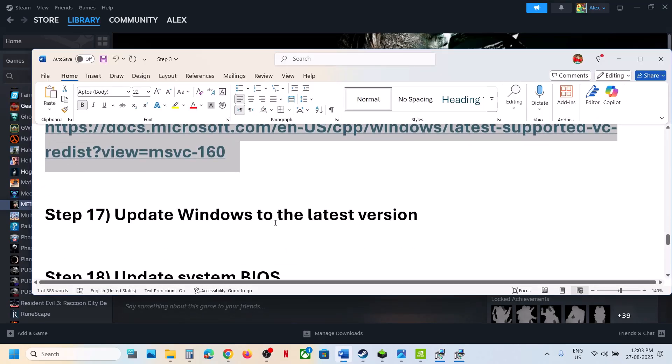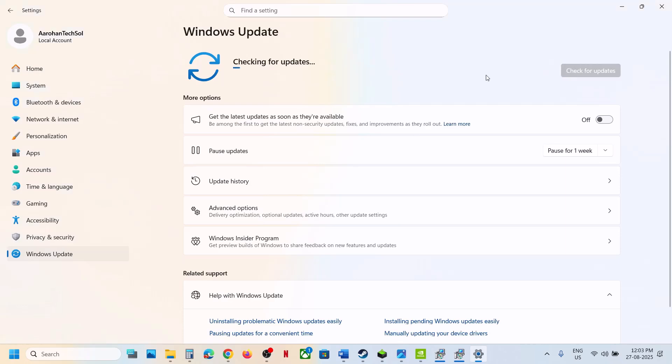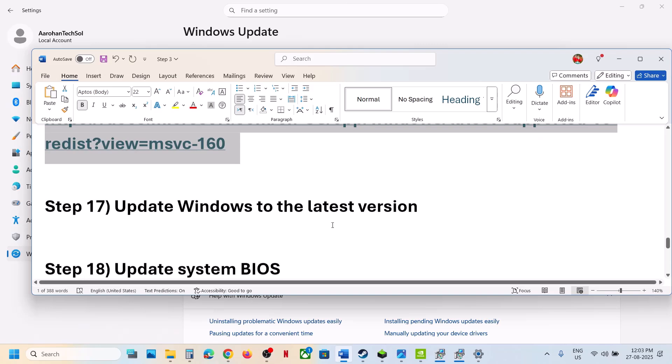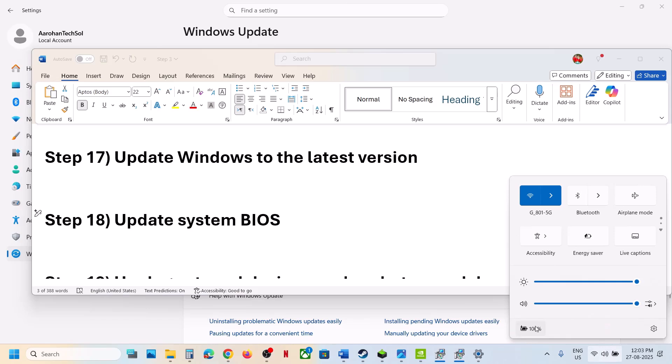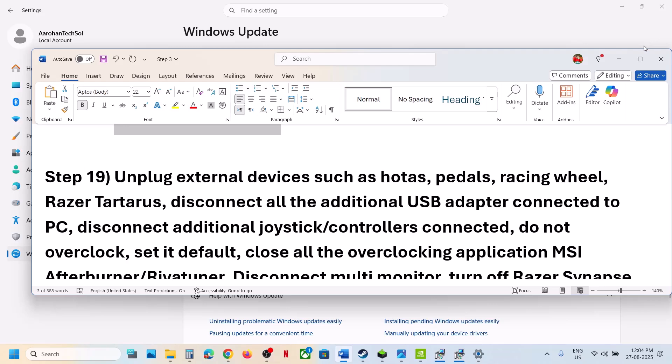The next step is to update Windows to the latest version. Go to Windows Update and click Check for Updates. Once all updates are installed, restart your computer and launch the game. Also update your BIOS — go to your system manufacturer's website, select your model number, and update the BIOS. For laptops, make sure the battery is above 10% and the AC adapter is connected.